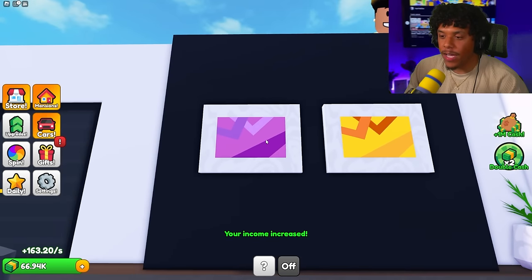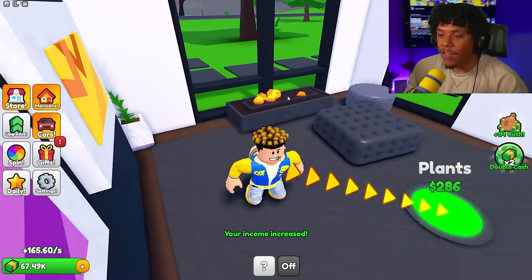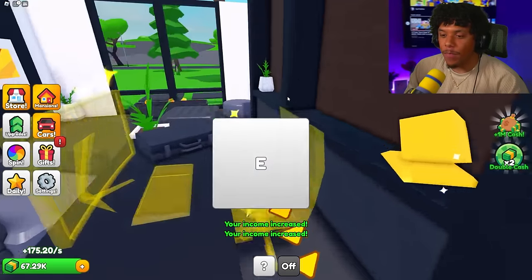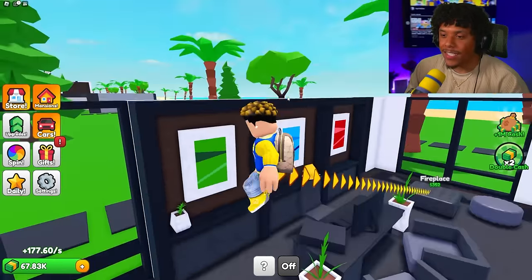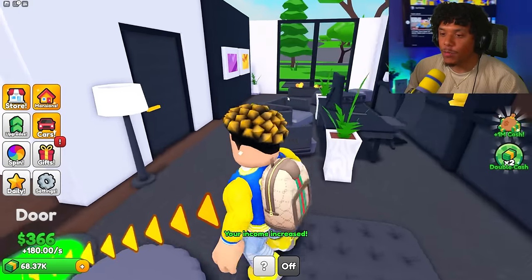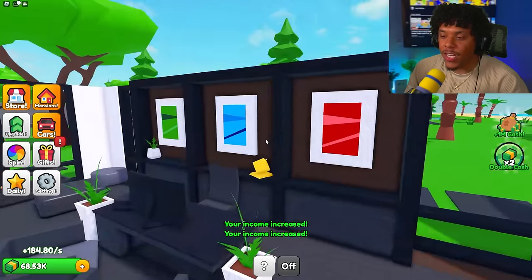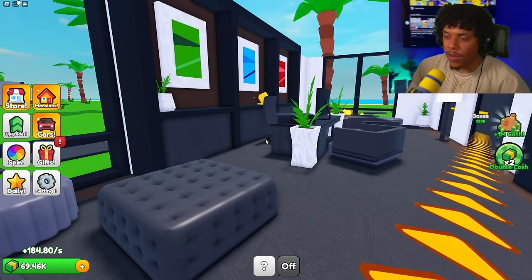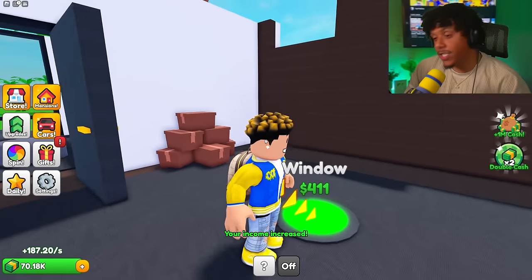Some duplicate paintings but in different colors — I like it! Then we've got a fireplace right next to the window. Let's get the plants, wall, desk, and computer. This is like a little office area, with dual fireplaces on each window. Let's get a door and a rug — we just finished our first office space, and the black and gold theme is carrying throughout the entire mansion.